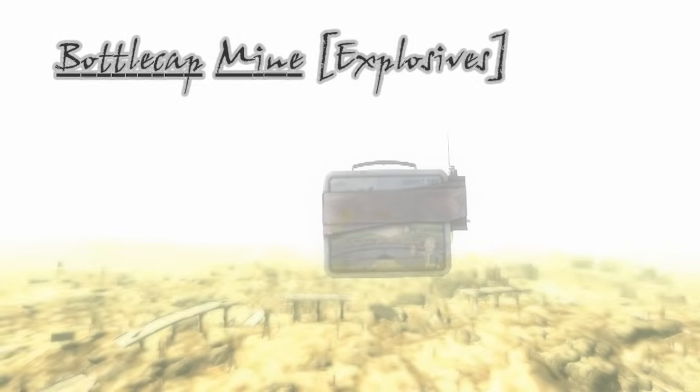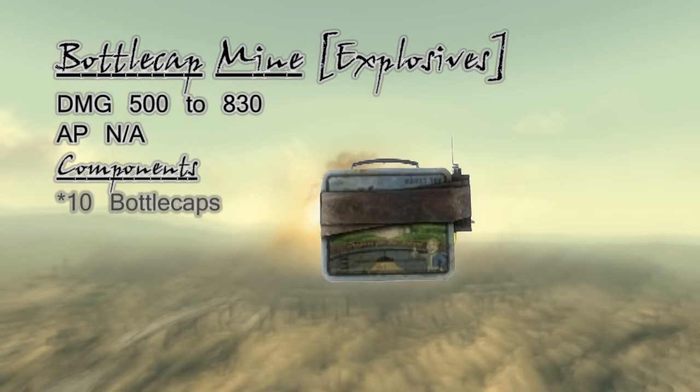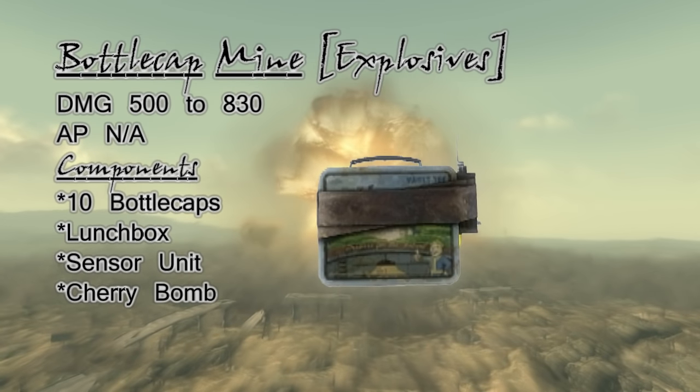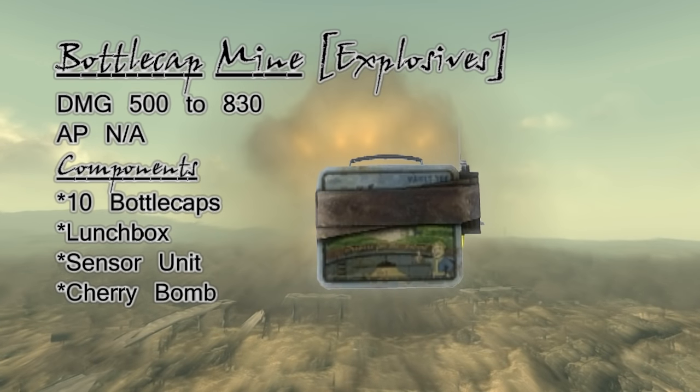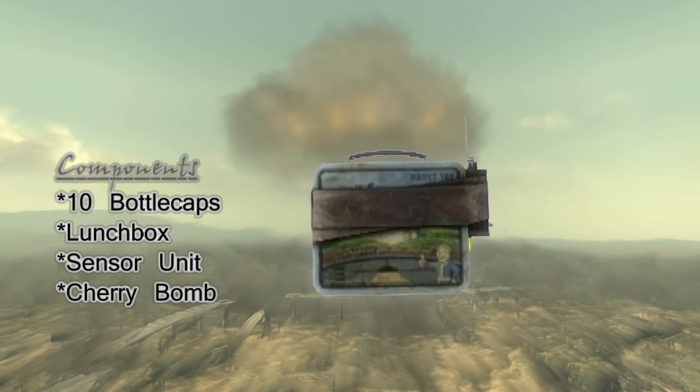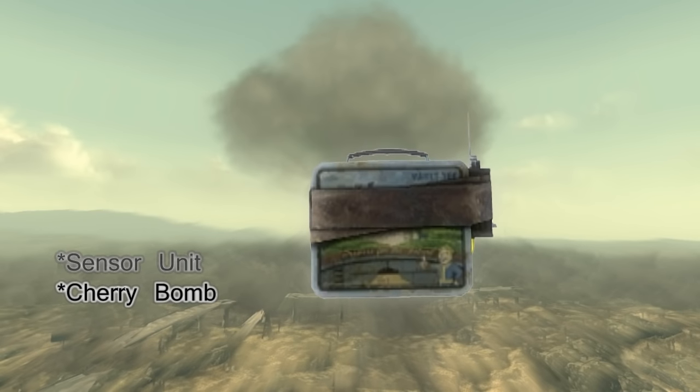Next schematic on the list and one of my personal favorites: the bottle cap mine. This is the other craftable that has four schematics instead of three, and its damage alone makes seeking out those hard-to-find cherry bombs worth it. If at any time you are overwhelmed by a cluster of enemies or an ill-tempered deathclaw, bottle cap mines make swift work of both.